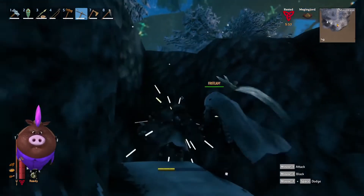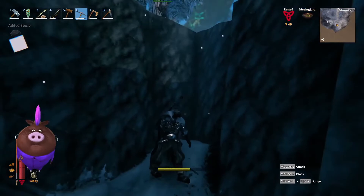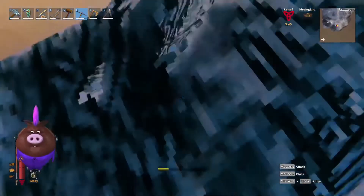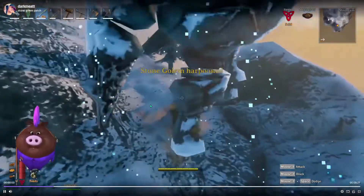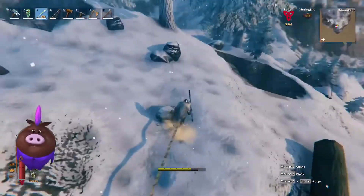Make sure you have enough stamina to jump on out. And when you jump on out, what you're going to do is you're going to head over to where the mob is. What I like to do is I like to use the harpoon. So I harpoon the mob, drag him up top, and then I'm going to eventually drag him into the pit.